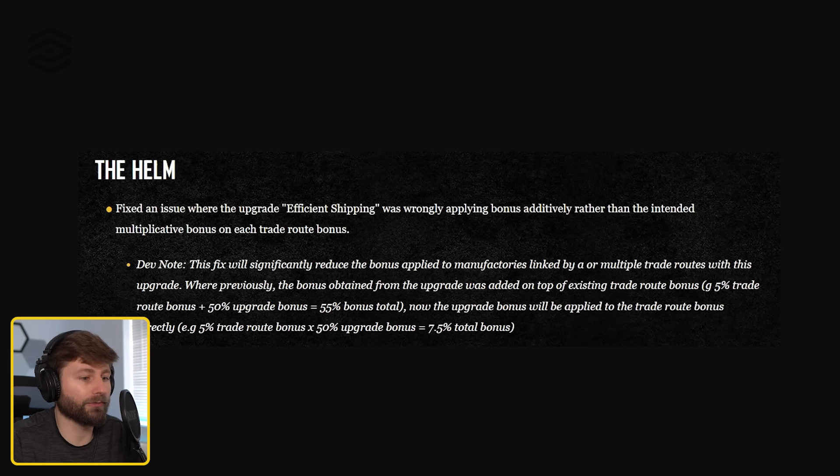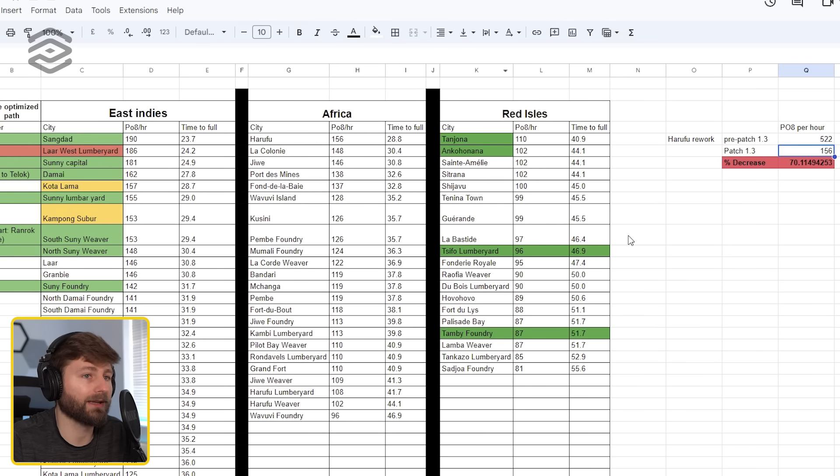For Harufu, we can take a look at the math real quick. It went from 522 pieces of eight an hour down to 156. That's a 70% stab in the heart — goodbye piece of eight production. And it's not just pieces of eight that got hit.